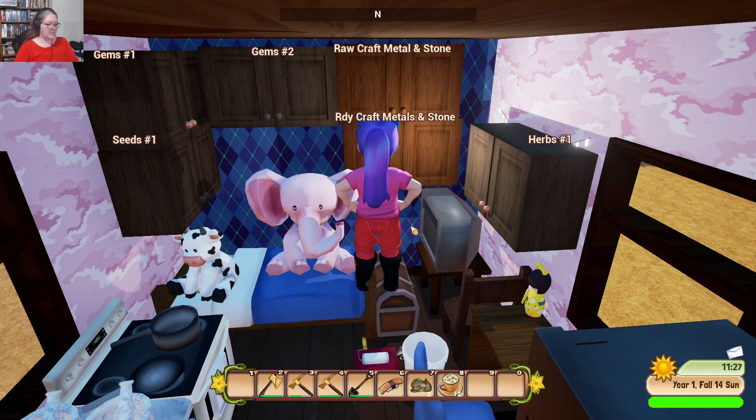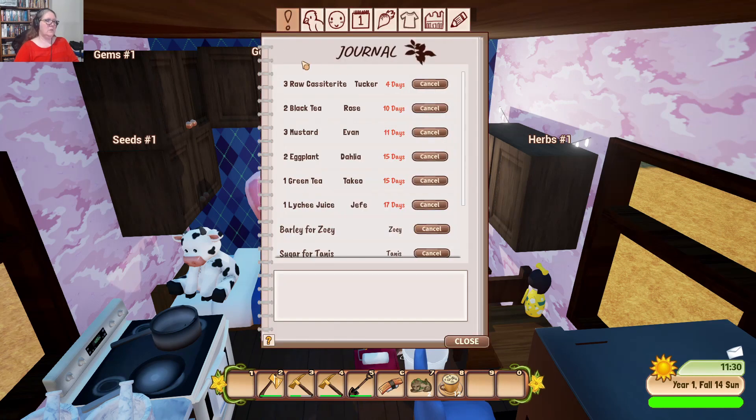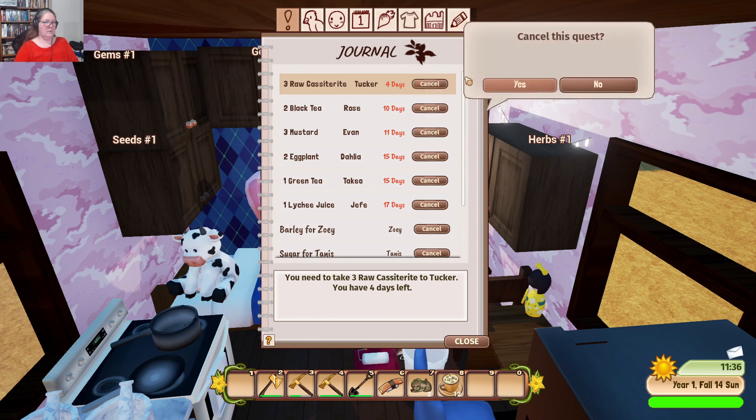Trying to work out where I'm at. Let's check out J for journal. Oh boy, what did I say I would do? Casiderite for Tucker. Alright, that's gone. Just get rid of that.